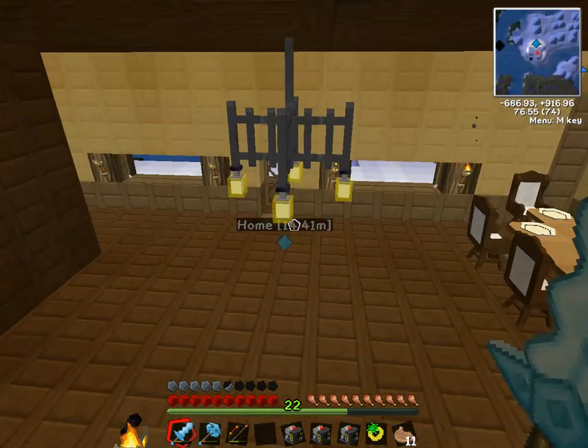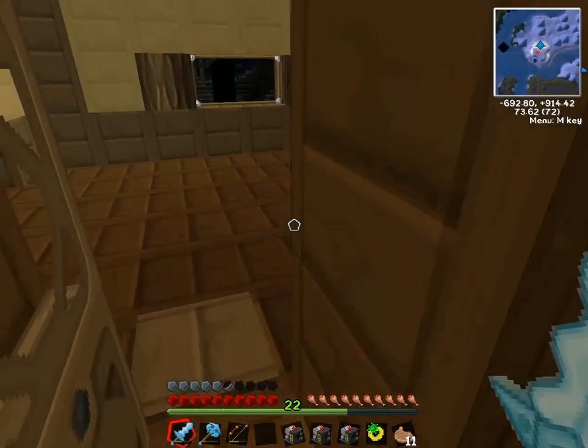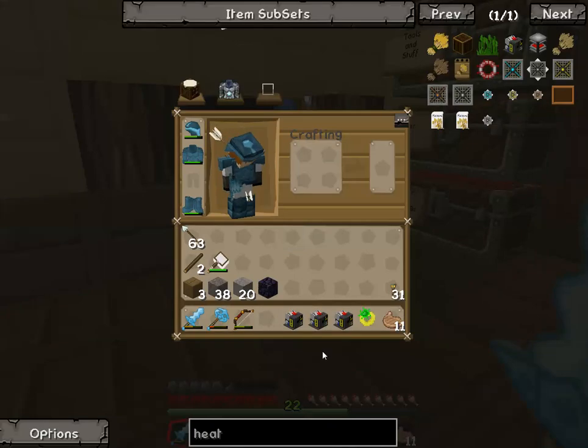There isn't anything inside the house, is there? No, I don't think so. Another thing — we're gonna need pipes. These are part of the mechanism thing.